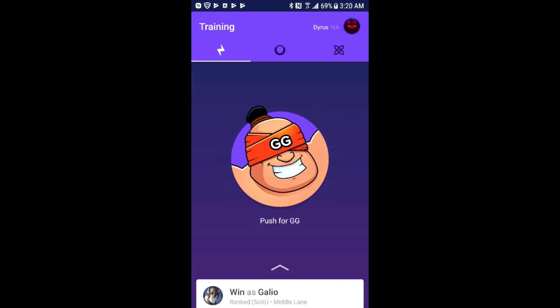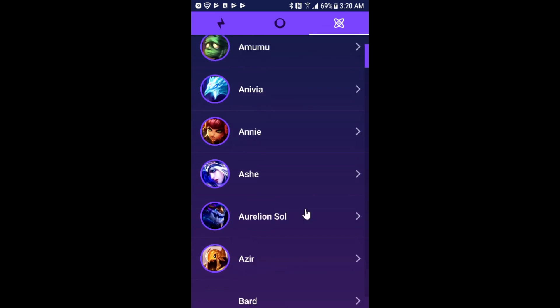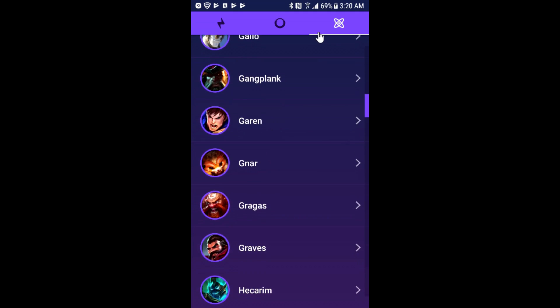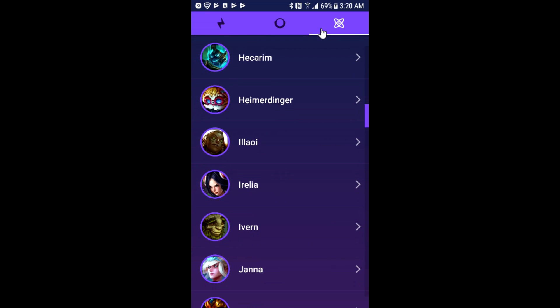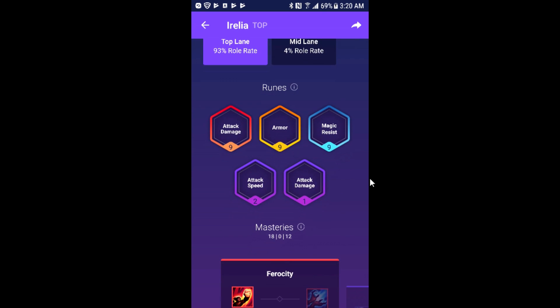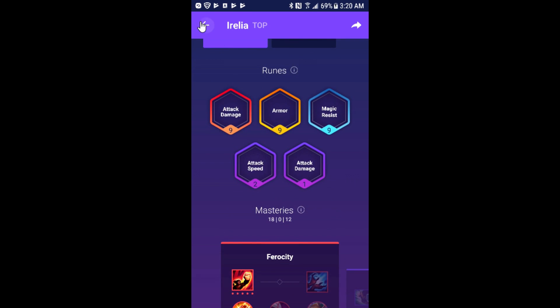I'd like to talk about the feature that lets you see recommended runes and masteries. If you go over here and click on this tab, you get a bunch of runes and masteries for these champions as long as you click on the arrow. Let's pick Aurelia. And we're going to see the roll rate, common runes and masteries. I'd agree with this and it's very clean. So we're going to go back.